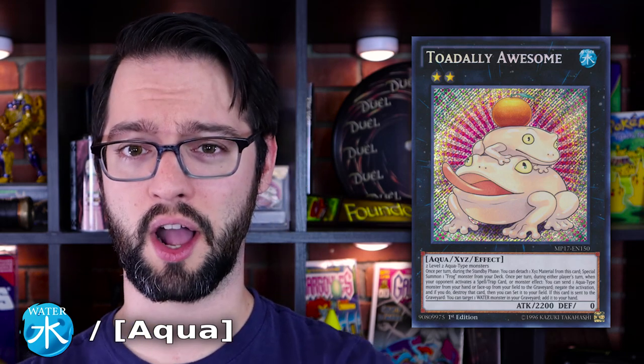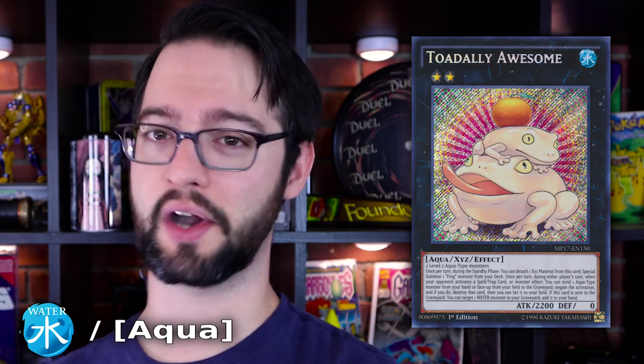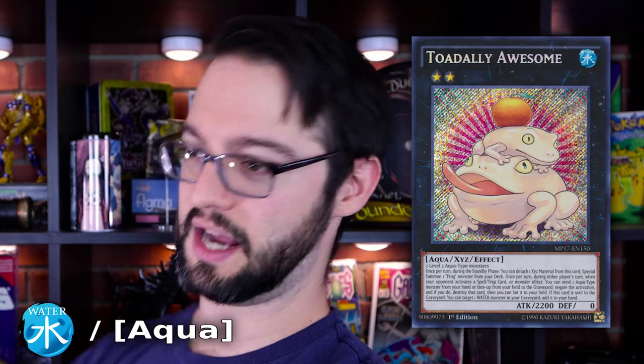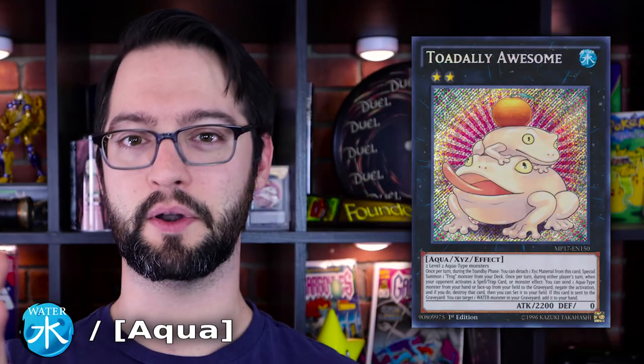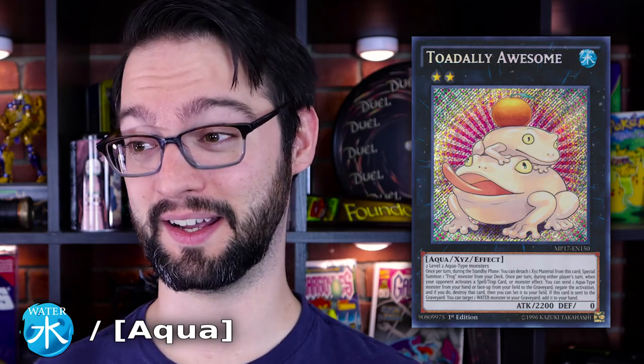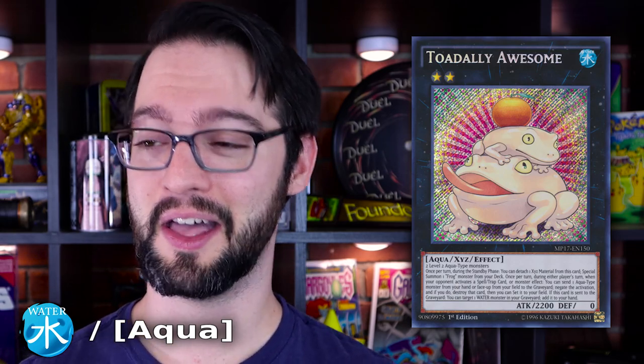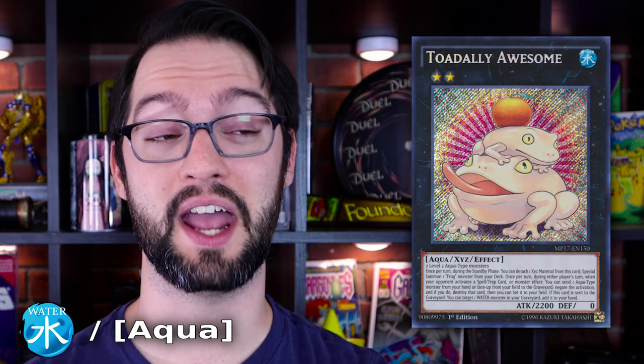Traps do turn into Water Aquas, but they don't count towards the monster total, because we can't count trap monsters — because then we'd have to count token monsters and monsters that make tokens. So we're going to use Frogs. It's not perfect because you don't play most of the frogs — I think you play more of the Paleozoics. But Swapfrog, Dupefrog, and Ronintoadin are really, really good. They are an engine unto themselves, and totally awesome.